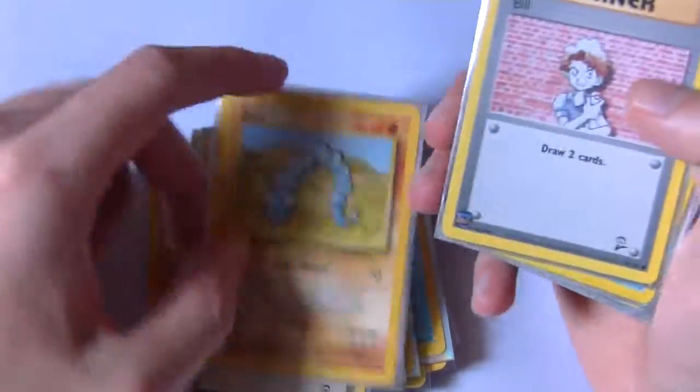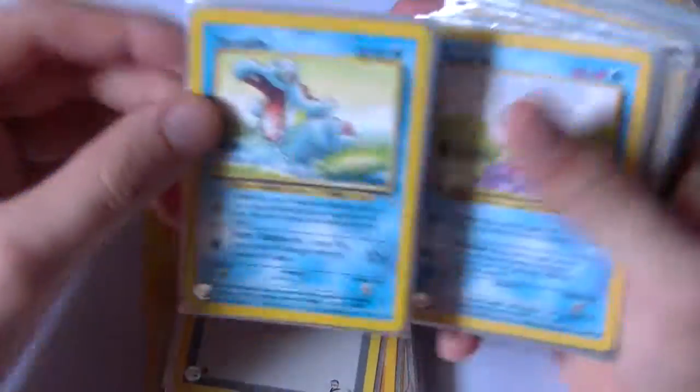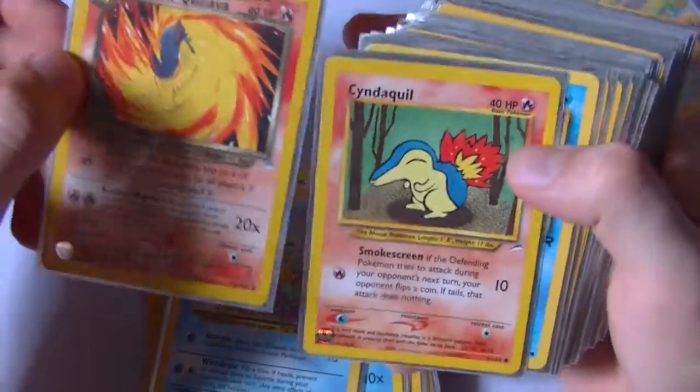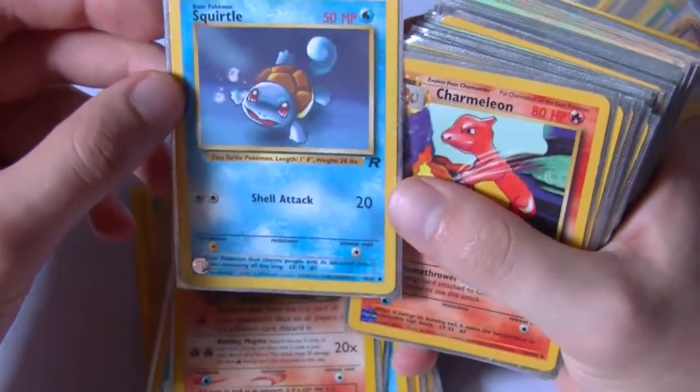Full Heal, Onyx, Build — draw two cards, that's busted. It's an automatic plus one right there. There's another Totodile, Squirtle, Dark Quilava. And then that's a nice little art Cyndaquil. They did a really good job with the arts on the Pokemon cards.